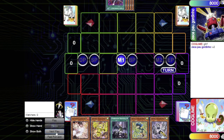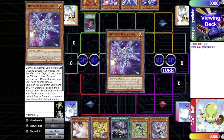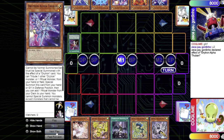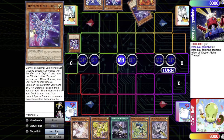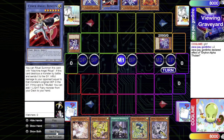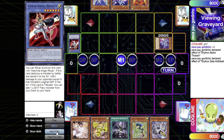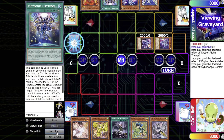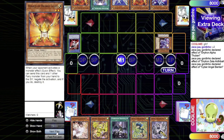Drytron goes standby into main phase, activates Cyber Emergency to add Alpha Thuban, then tributes Zeta to summon Alpha. Alpha searches Ben10, then Zeta's effect tributes Ben10 to summon Zeta and add the ritual spell. Ben10's effect triggers — since he already has Diviner and Orange Light, he just adds another Orange Light.